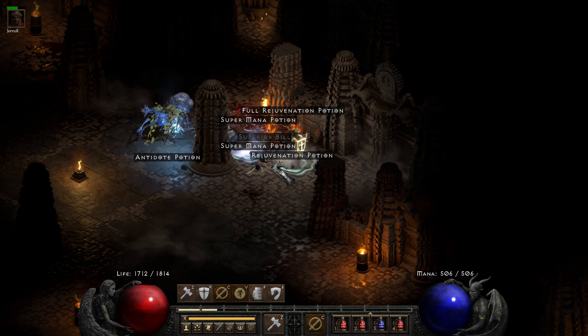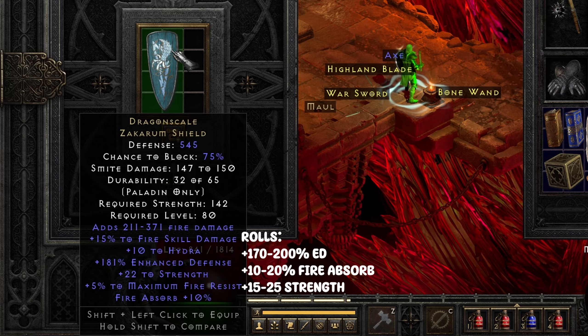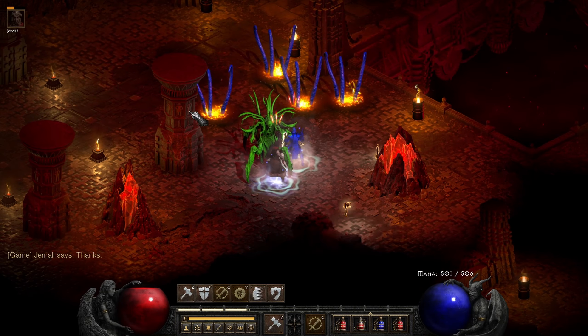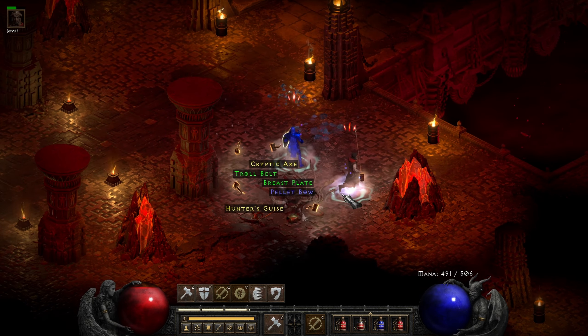On my way down to Baal on run 28 we had a pair of War Travs drop. The magic find roll could have been a lot better sadly. I ended up trading these right away for an Ist rune.